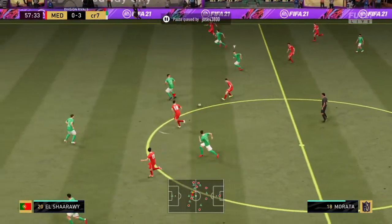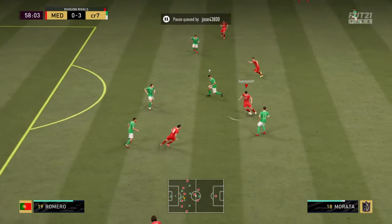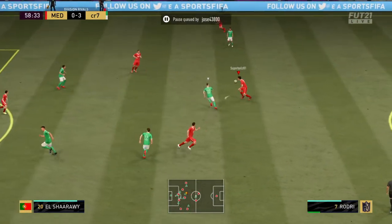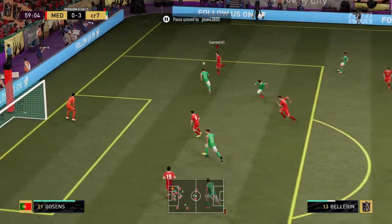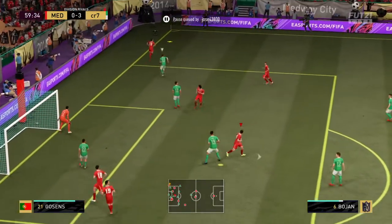Boyan — Morata in possession and back with Morata. A fine reading of the situation. Bayern crossing into the middle — dealt with that ball comfortably.